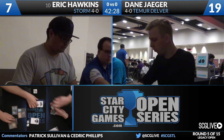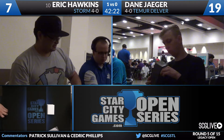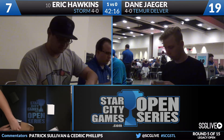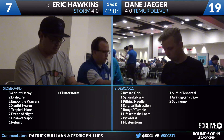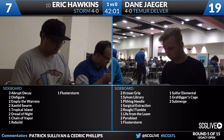Many Tendrils all targeting you, Dane Jaeger - and that'll take care of this particular game. Eric Hawkins is going to win game number one here over Dane Jaeger. Storm up a game over Team RUDelver. Pretty impressive stuff from the Storm deck. That's a good draw there from Jaeger - he had a creature to start, a little bit of cantrips, a little bit of permission. But Eric was able to easily work through that. It was just way too explosive a draw from Hawkins, and the discard spells were a lot to handle.